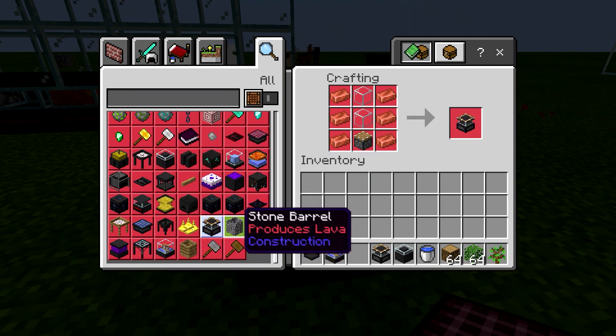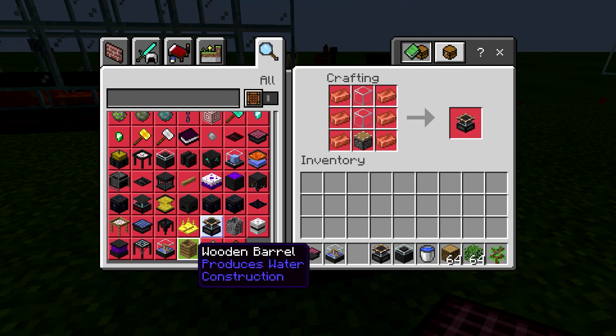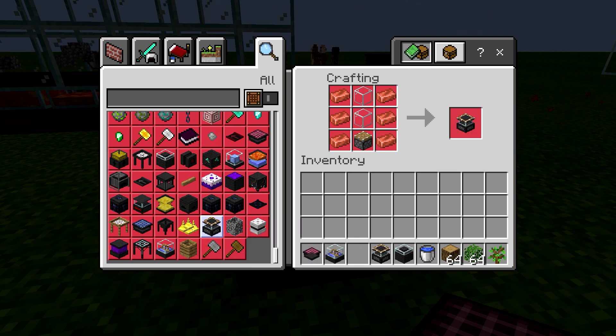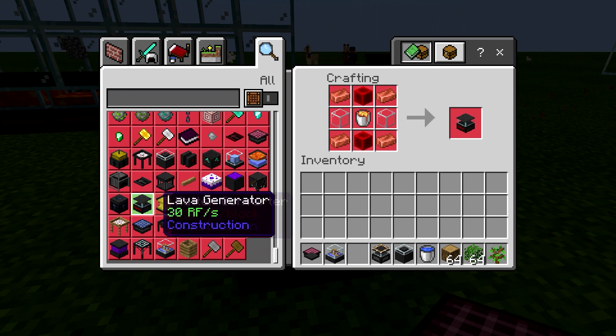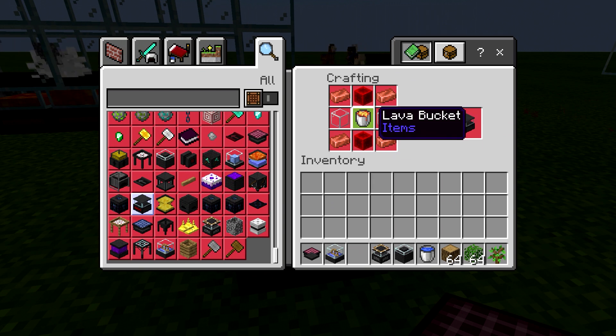Instead of lava barrels and the stone barrel, you'd use the wooden barrel — that's really the only difference between the two. This setup would be a little bit cheaper, but you've got that piston which is a bit of an annoyance to make. The lava generator is a little more straightforward, but you do have to deal with the lava, so it's a bit of a trade-off.